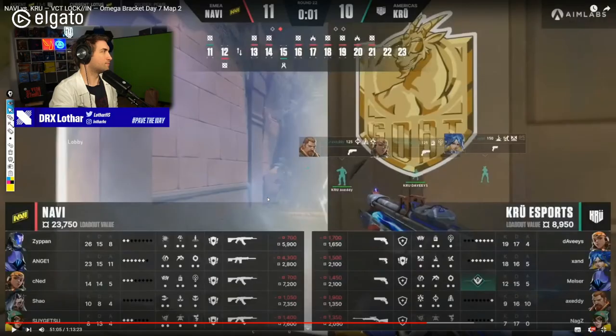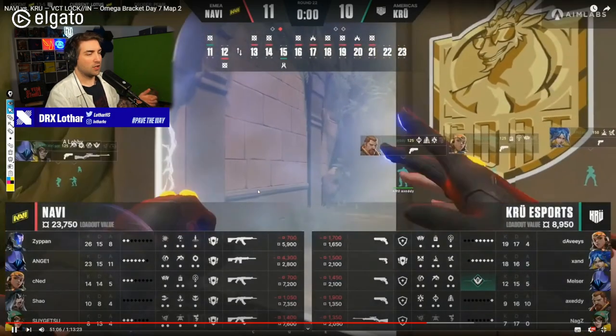In this episode, I would like to break down how KRU outplayed themselves with their own utility against NaVi in the VCT lock-in. Welcome everyone to Lotus Lab, another episode — 42, I think. We're going to break down two rounds from yesterday's match between KRU and NaVi and the concept of pressure. Pressure is about how your own utility funnels players into certain positions. So now we're going to take a look at this round.